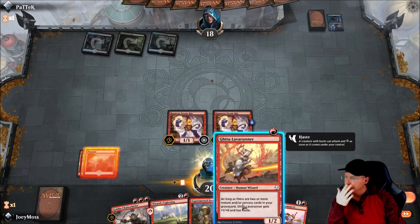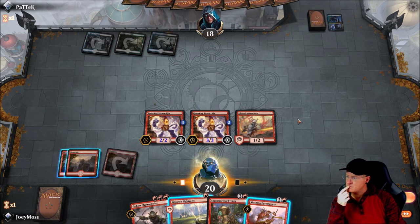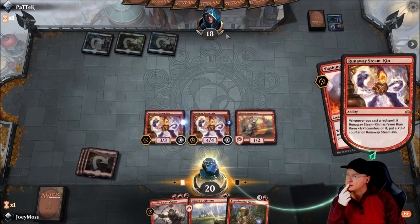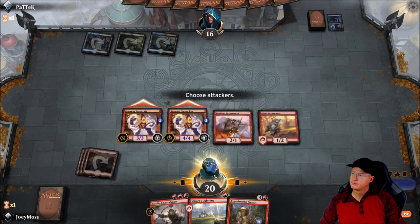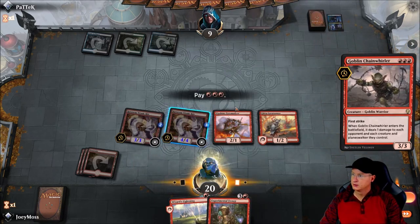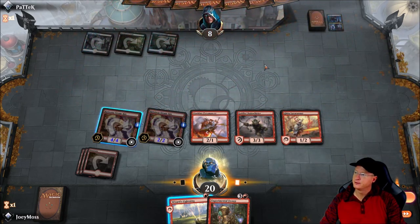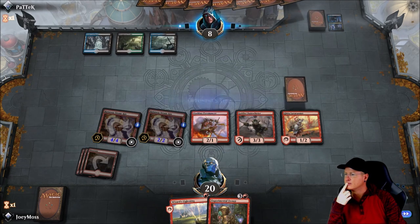We got a land! We are going to drop Gitu — pumping him up. Then we can go with Viashino to the face. We are going to attack — quite a bit of damage there. We are going to chill for a sec, then drop our Goblin Chain Whirler by using this dude up. I think we could Wizard's Lightning as well here. We do have a 4-2. I think it is in our best interest to wait until next turn, so we will pass the turn.